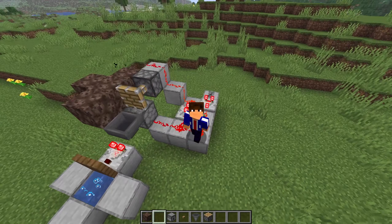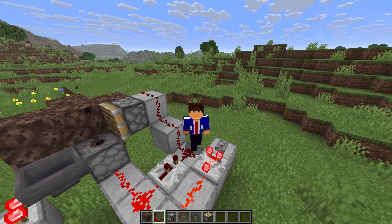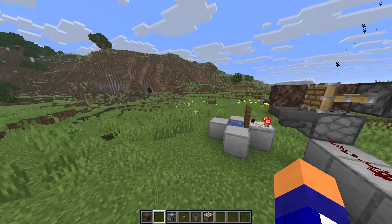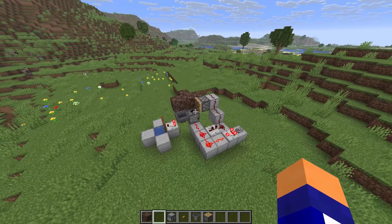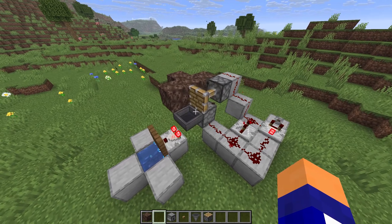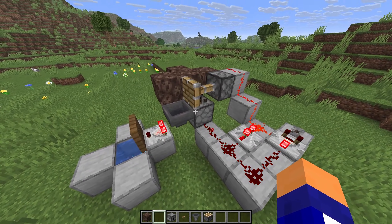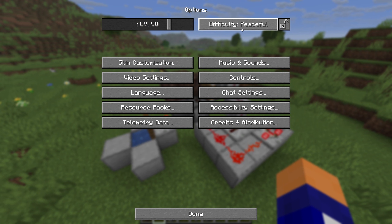It's literally that simple: four pieces of soul sand, a dispenser, a piston, a hopper, some redstone, a comparator — that's it, everything you see right now is it. Now obviously this won't really work in multiplayer because not everyone can change the difficulty in multiplayer, and this won't work in a hardcore world because you can't change the difficulty in hardcore. But for anyone who's just playing single player survival, I think this might be one of the best options for having a wireless redstone setup to bring you back home, because it's so simple to build and it works almost instantly.